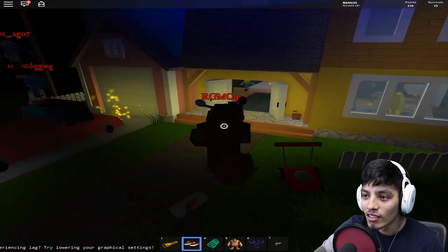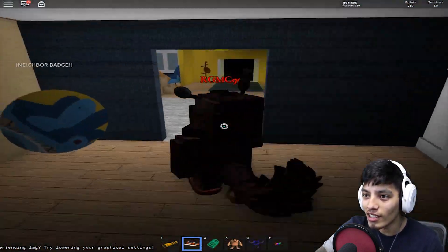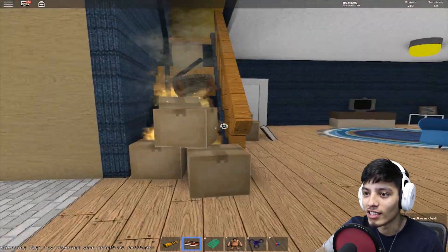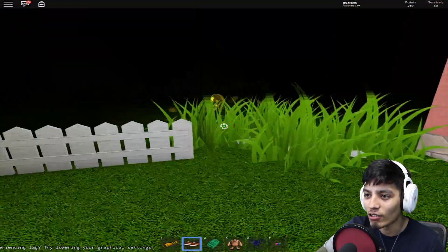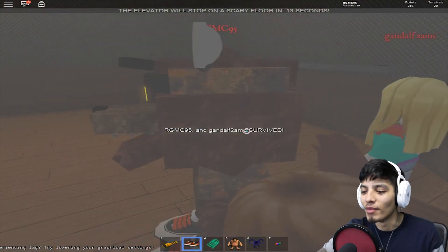Let's go in the house — wait, where'd he go? He just disappeared. Let's go in the room. Oh, there's nothing in here. Oh, this is a badge — nice, we got his badge already! Isn't that awesome? We can't really do anything inside the house, so let's go around. Okay, we survived!